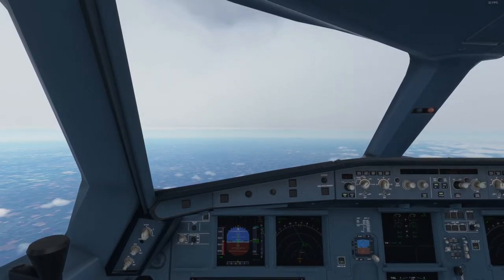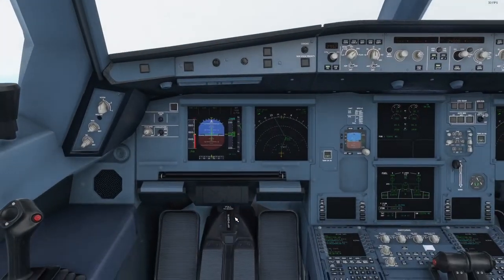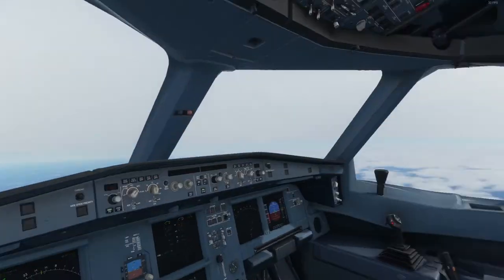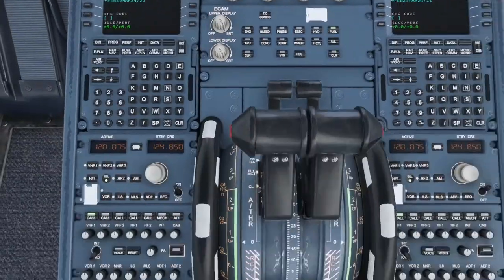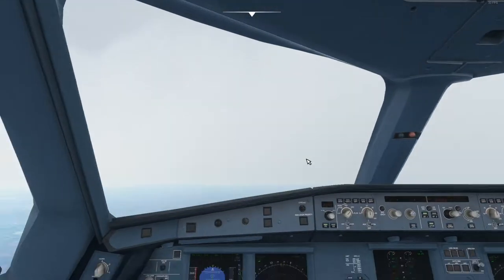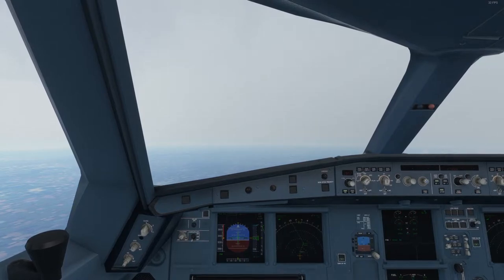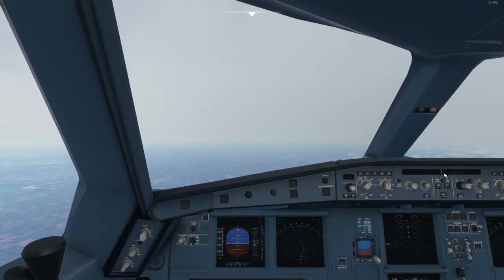You can see the speedo doing something odd here — that's because there's no icing effects modeled, but it still affects the plane. I'm going to go to the anti-ice panel and turn on wing, probe, engine one, and engine two. That's fixed it. We are going a little bit fast now — we're about to hit 24,000 feet.